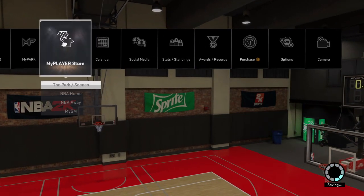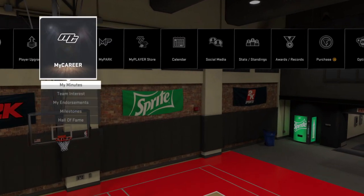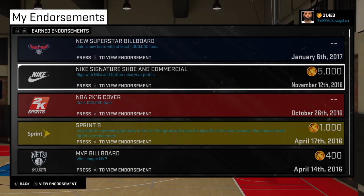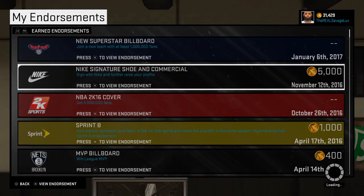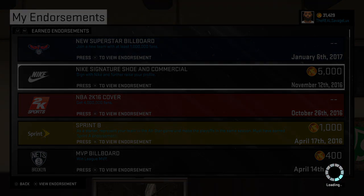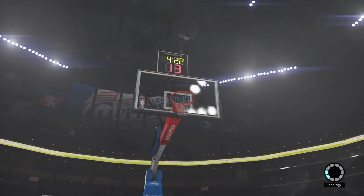There is a workaround to put on your signature shoe after you get that deal. All you have to do is go to 'My Endorsements,' and once you get the signature deal, watch your shoe commercial. The moment you watch your shoe commercial is the moment you will get your shoe — it just magically appears on your feet, you don't have to equip them.